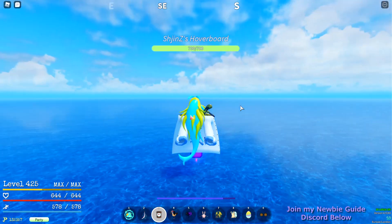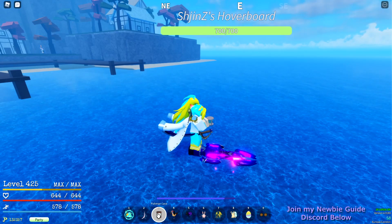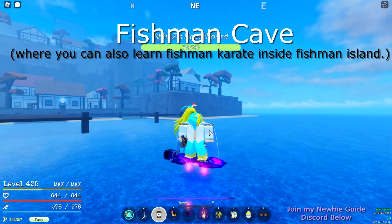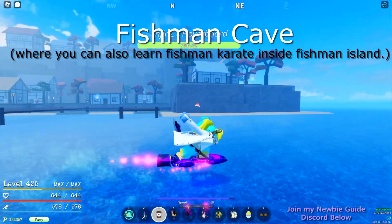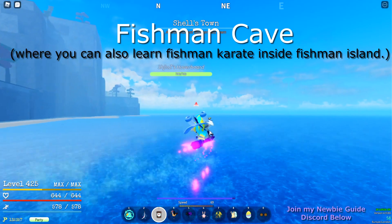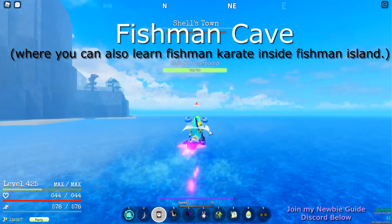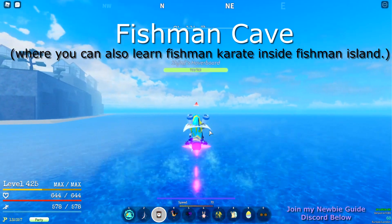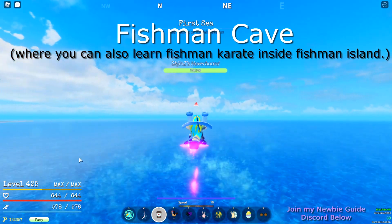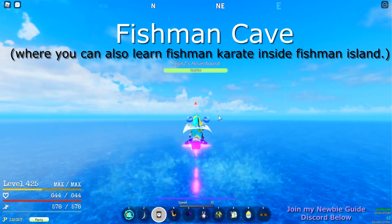The next location will be Fishman Cave, which is the gateway to Fishman Island. From Shells the direction is just between north and northeast.